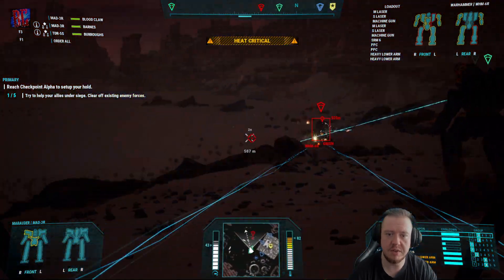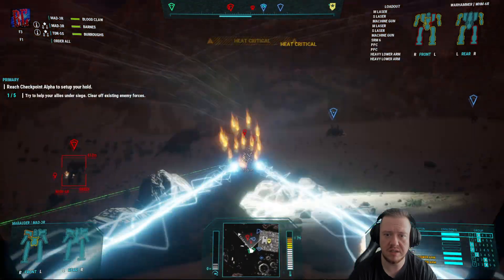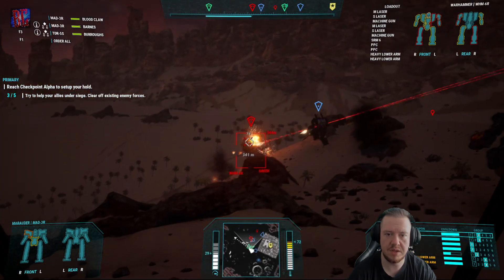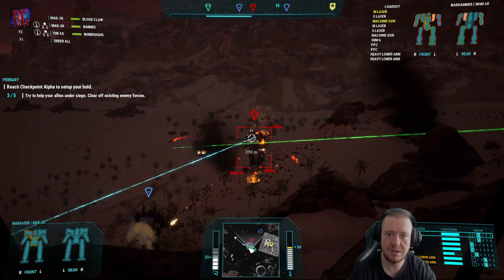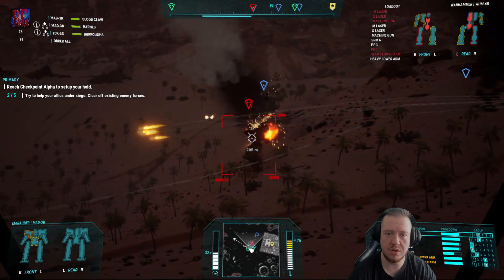I should probably take down the little guy first actually, instead of zeroing in on that War Hammer. Yeah, it's a War Hammer — it's hard to see in the distance. I'm overheating though, and I've got to try and keep my armor and everything intact. Good — we took down one of its arms, let's try and core it now.